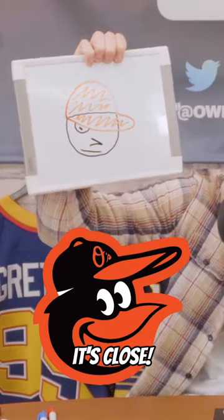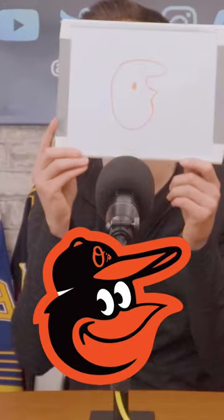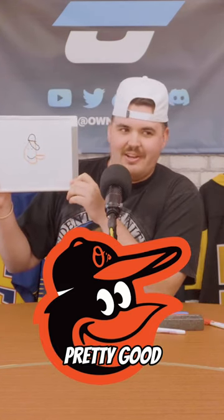Is it close? It's close. We're just going to go with their secondary logo. You cheater! This one is the hardest. I don't know how to make the bird look bird-like — he looks like a human, but he's wearing a hat. If you break this down, that's pretty good.